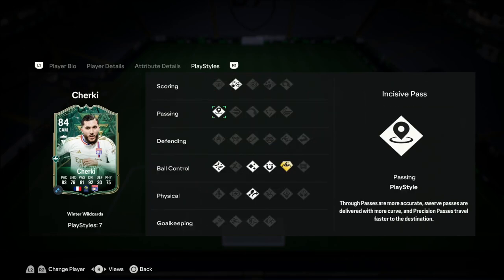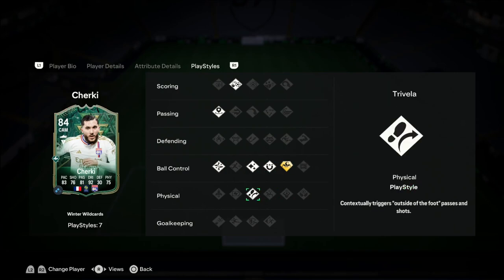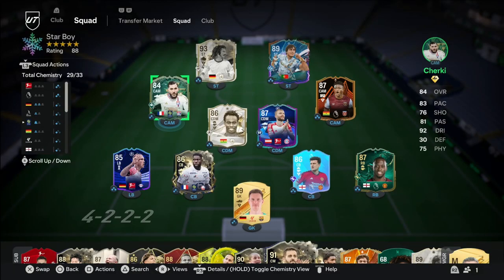Take a look at his playstyles: Chip Shot, Incisive Pass, Technical, Flair, First Touch, Trick Stop Plus — okay. So you guys who like to skill will love this card probably. And the Traveller playstyle as well. Very nice playstyles.